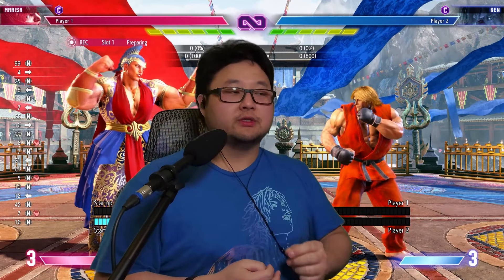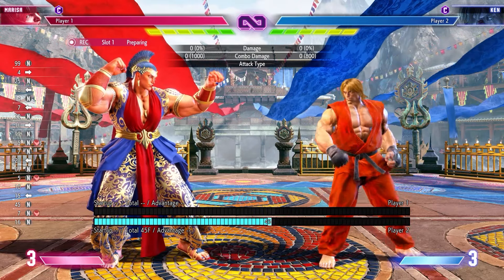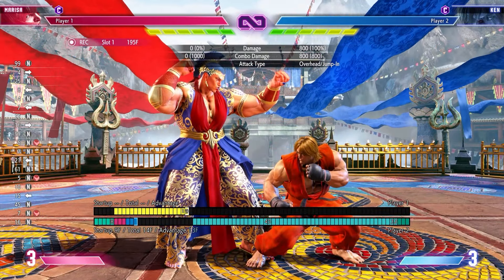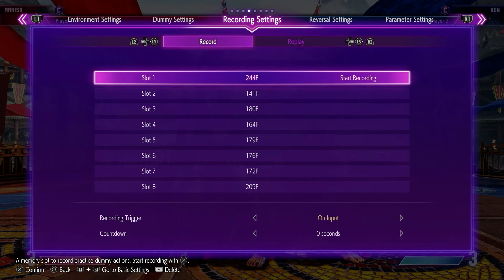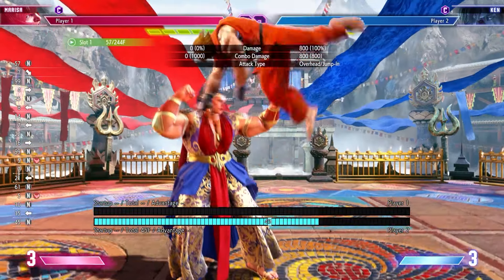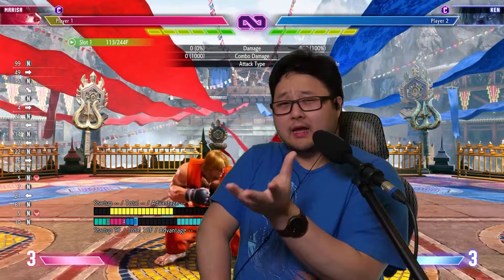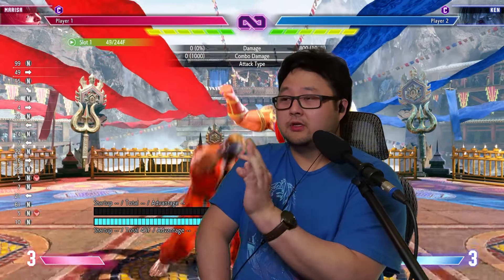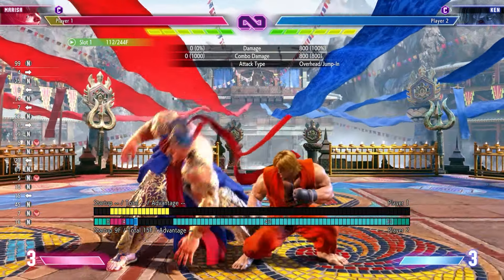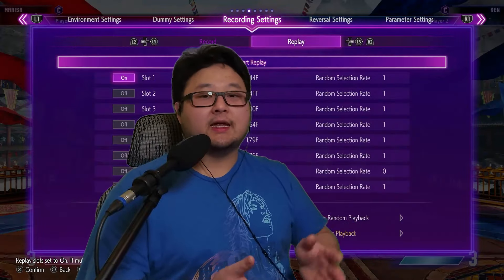Every single one of our drills, I start with a neutral jump and then the action I want to drill against. For the first drill, I'm recording a jump-in: hold up for a neutral jump, and as soon as I land, jump forward into a jump heavy punch. Now let's verify — Ken is constantly doing a neutral jump into a jumping attack. Because we saved state at the proper spacing and turned on always repeat playback, when we load, we can just press the button and do an anti-air repeatedly to get used to that feeling. But if it's just that one option, it's too easy.